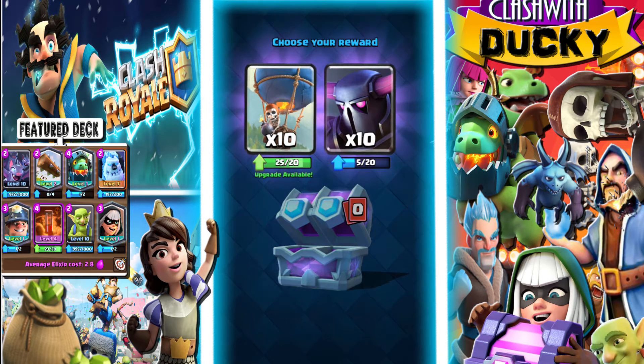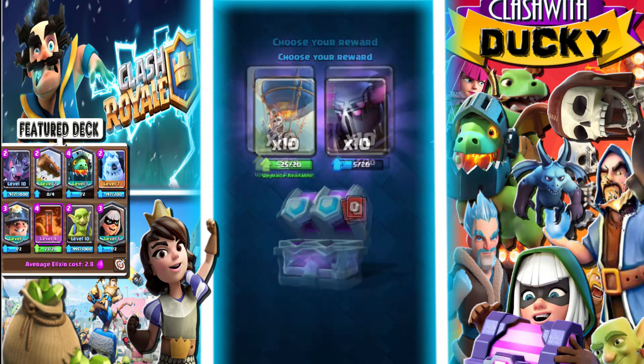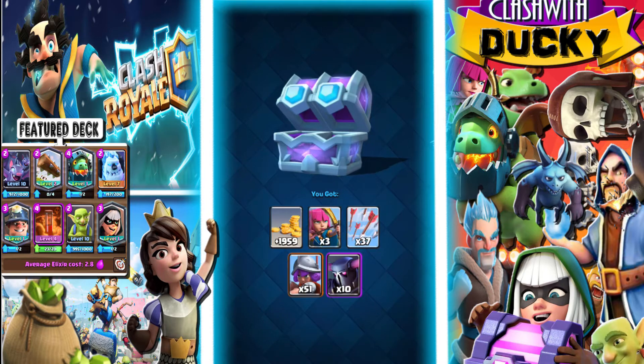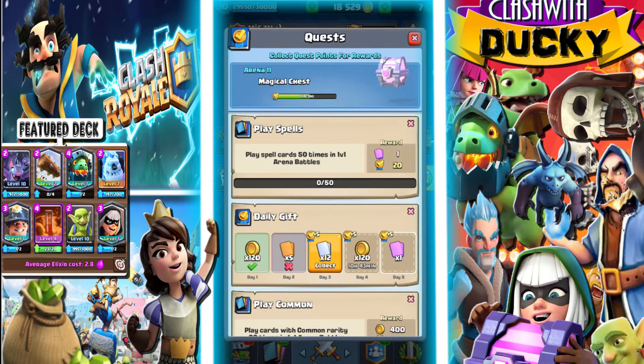Musketeer or Barbarian Hut — I'm definitely going with Musketeer on that one. 51 Musketeers. No Legendaries, but I will take... that's a pretty hard choice because I don't use Balloon that much, actually. P.E.K.K.A. is, in my opinion, a pretty good one. So yeah, I'm going to take this one. I'll just quickly screenshot that right here. I'll take the P.E.K.K.A. No Legendary, but overall it's a pretty decent chest.